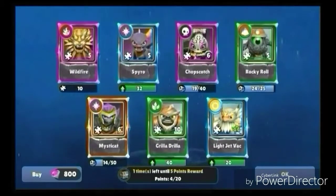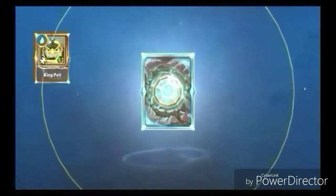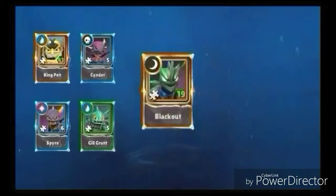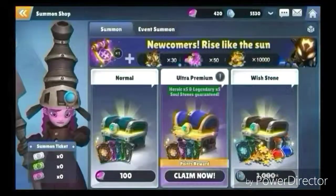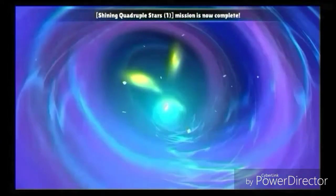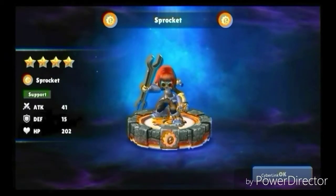Let's do one more summon. Got a big one — King Pen! 43 fragments, yes! Another Spyro, Cinder, Gill Grunt, Blackout. Oh wow, two pings in one pull — we were so close to getting King Pin too. Let's claim it. We got Sprocket — 40 fragments, four stars! She is support. Awesome.